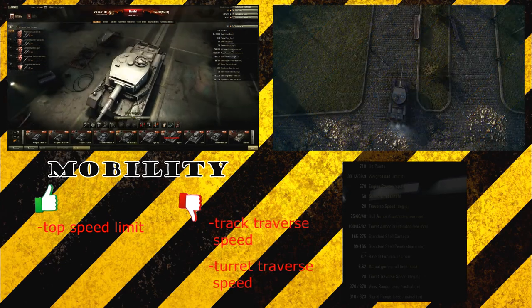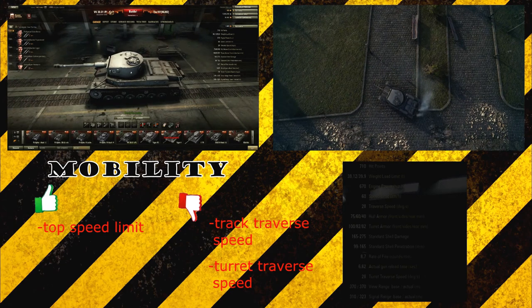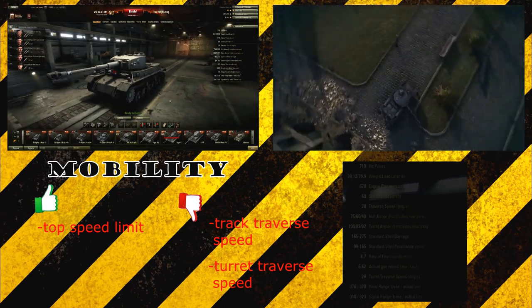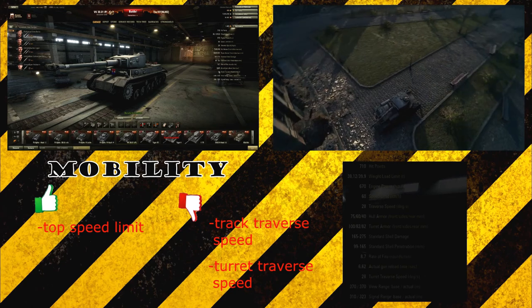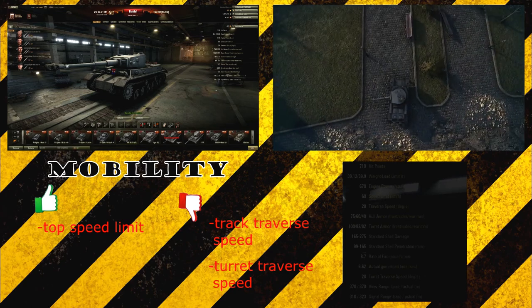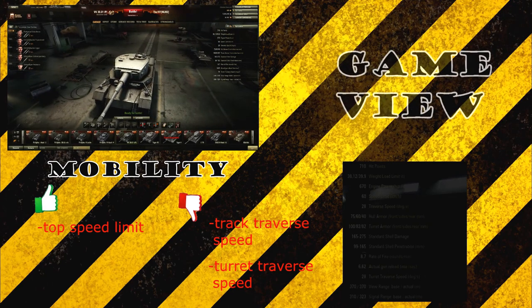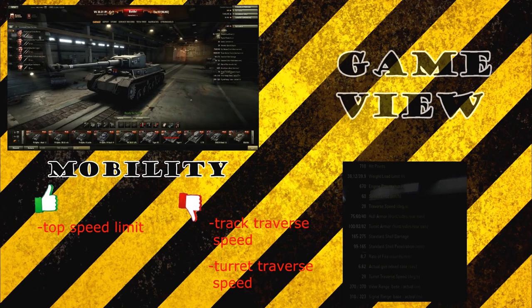There is one disadvantage: the traverse speed is really low. This tank won't be able to turn really quickly. I think the hull turns quicker than the turret — I have a 100% crew so that might be why. The turret traverse is only 28 degrees per second, which is not very high. Sometimes you have to combine the traverse speed of your tracks and your turret to turn around quickly if there's an enemy behind you.